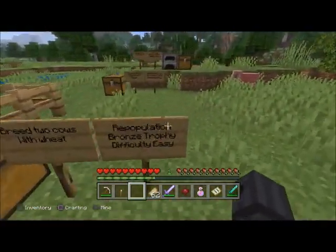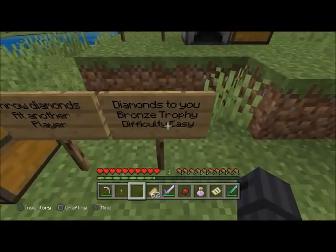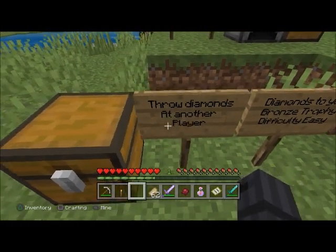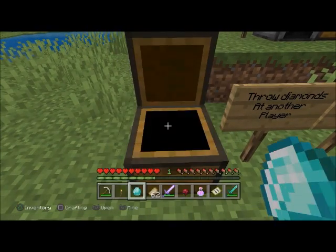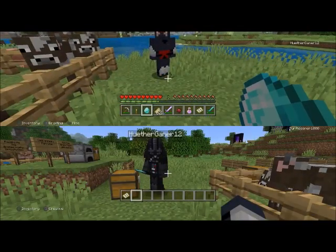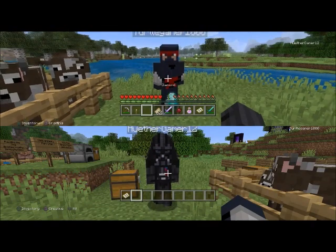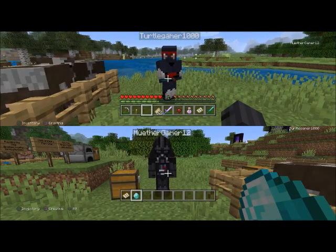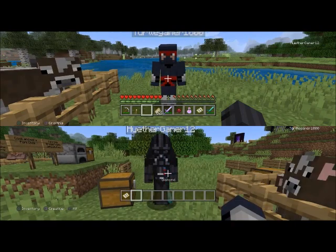'Diamonds to You' — bronze trophy, difficulty easy. Throw diamonds at another player. All you've got to do is throw one diamond at another player. If they want to earn the achievement too, they can just throw it back at you.